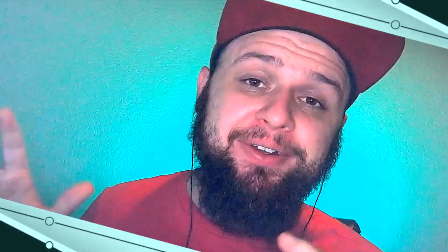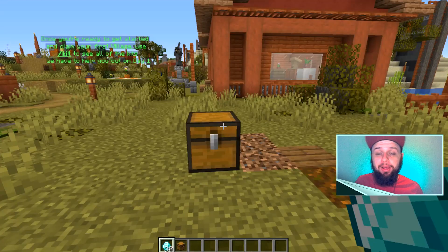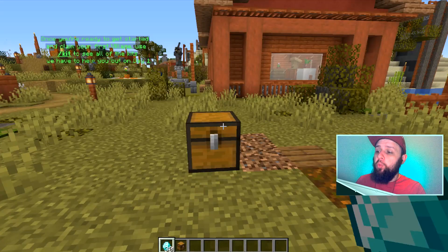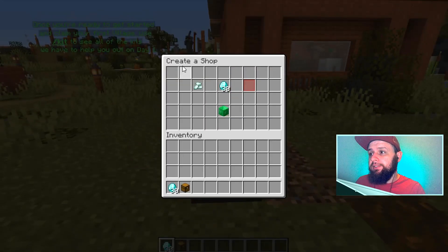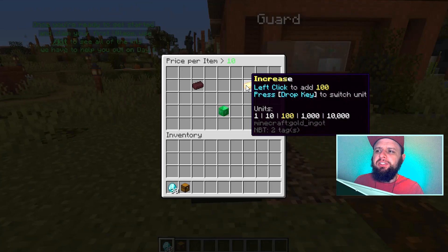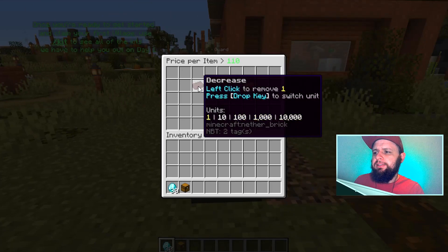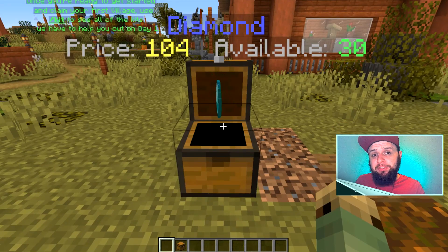Now we're going to jump into the admin and server staff side of things. We can go ahead and open a shop just like before, set the product or items to be sold, click next, and then set the price. Let's go ahead and set it to 104. When we walk up to the chest, we can see the price is $104 and there are 30 diamonds available.